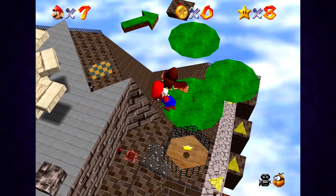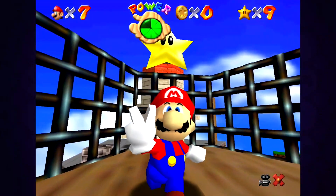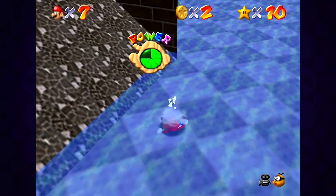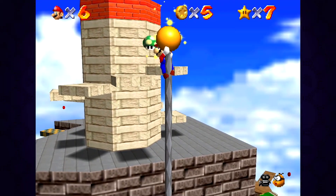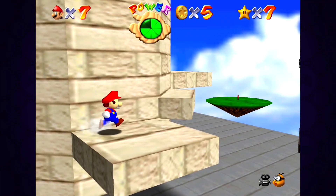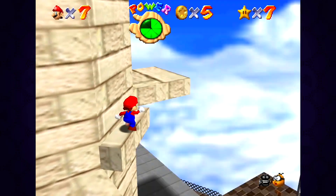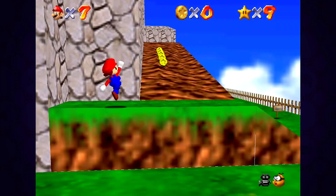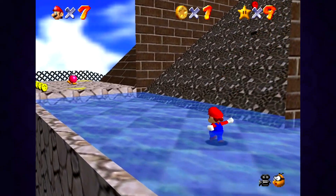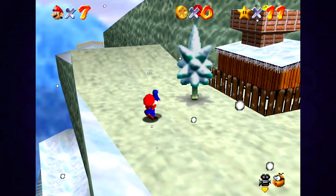Don't get me wrong, Bob-omb Battlefield is great and all, but I really think Whomp's Fortress is a better example of a playground, even despite its comparatively smaller size. The star missions are mostly all super fun and quick to accomplish, and you even get to blast your face into a wall to make it explode. The boss fight star and the one that follows are both similar — climb to the top, but one ends in a boss fight and the other in a platforming challenge. Normally I'd say that feels repetitive, but the stage's small size and speed make it inoffensive. It's a fast-paced level that grants a constant sense of reward. Honorable mention goes to Cool Cool Mountain for baby penguins.